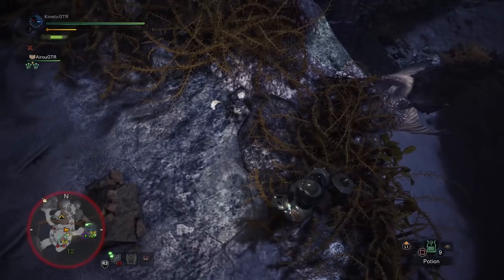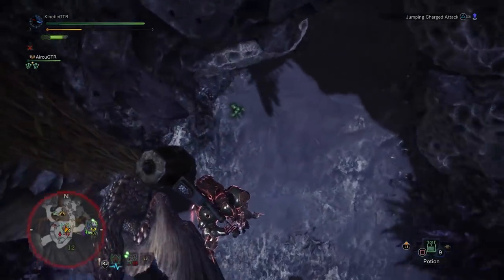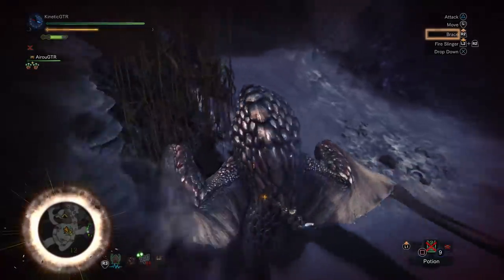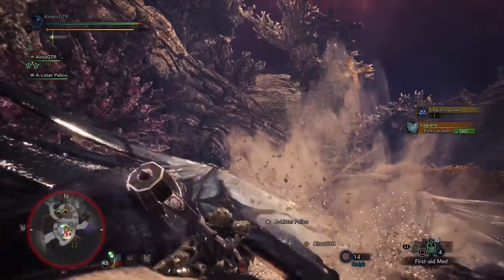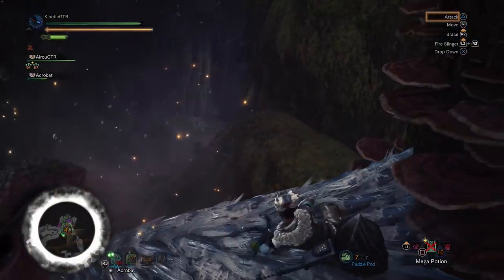What's more fun than charge attacks? Flying charge attacks! Dropping from a ledge with a charge attack is fun and can be a quick way to launch a mount assault on your target. Sliding down a hill or running up walls will also perform an insane flying spin attack that can also result in mounting the monster.